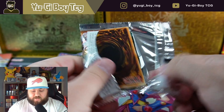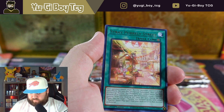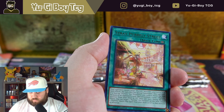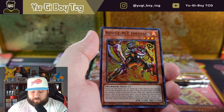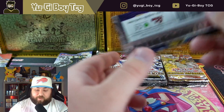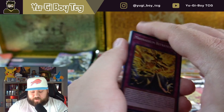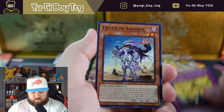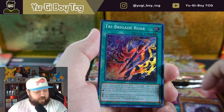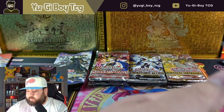These cards feel so good though — love the Japanese printing. I'll go back into Amazing Defenders. I want to have the card list up because I can't remember them all the time. Nothing out of Amazing Defenders again — pretty common to pull nothing out of that set. We got Tri-Brigade Roar. We already hit an ultra out of this set so not super surprising to hit a super now.